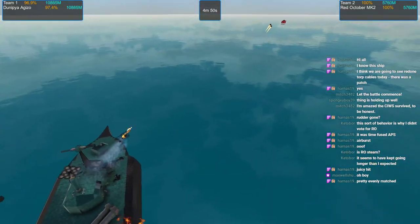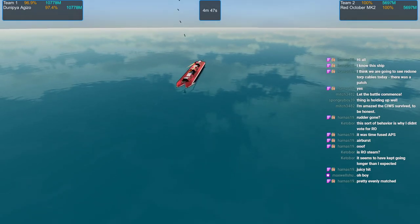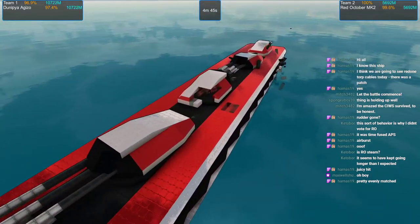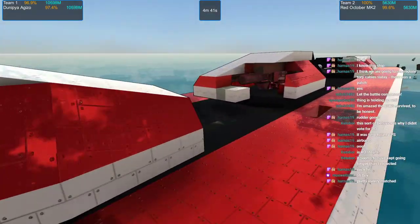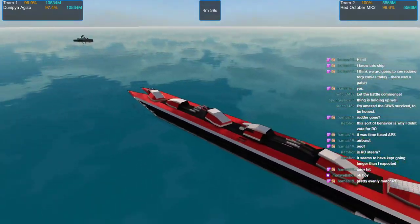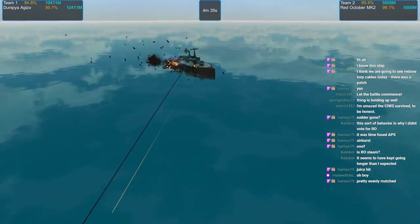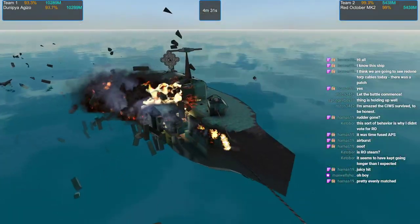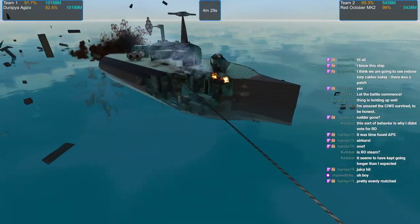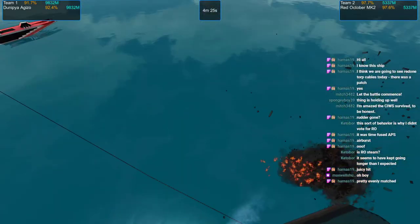Straight into the superstructure — I mean, I couldn't ask for a better spot to be hit in this first barrage. If it could hit a gun, that would be great — yeah, like that. Hitting that gun? I don't know if any of those barrels are going to be operable anymore; at least one of them is definitely disabled. Dunipia getting hammered again right in this shoulder — that's probably the weakest spot on Dunipia's armor, and Red October is just pounding at it.